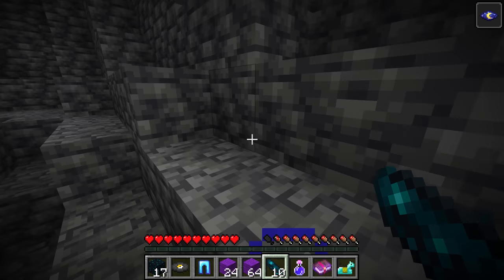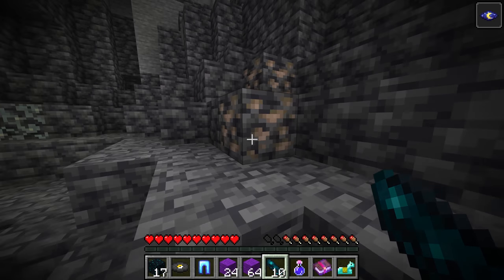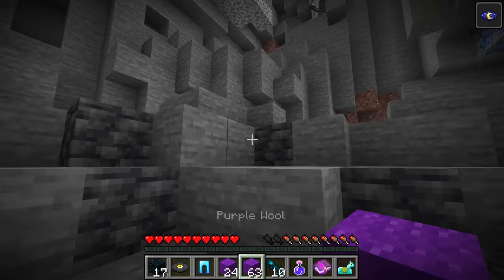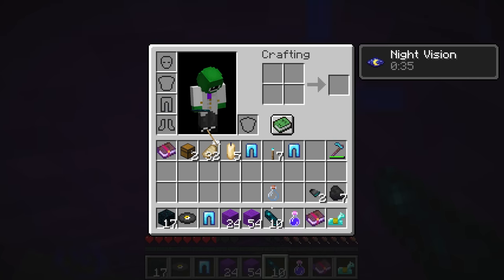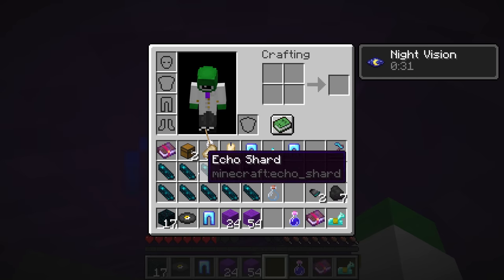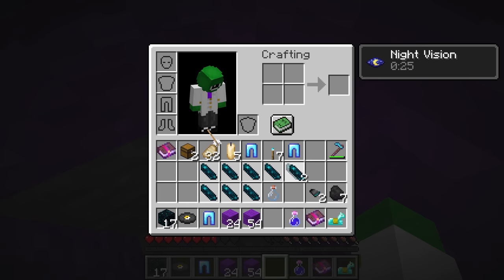Something interesting is that echo shards have literally only one use in the entire game, and that use is to craft the recovery compass. Unlike most items, the echo shard's only use is to craft the recovery compass. Also, the texture of this is based off of the amethyst shard texture, but other than that, that's about it for echo shards.